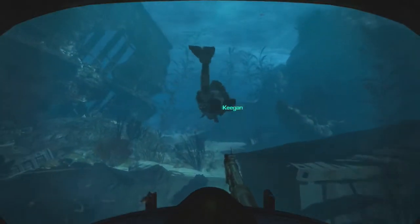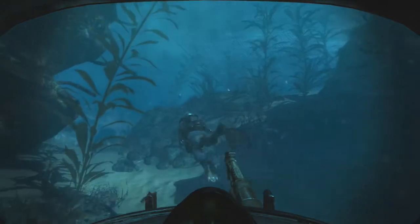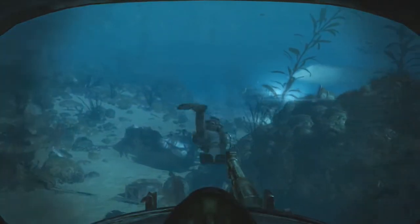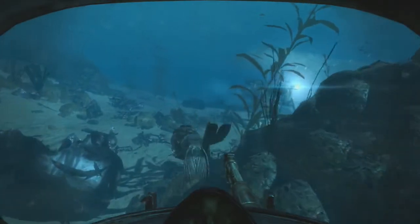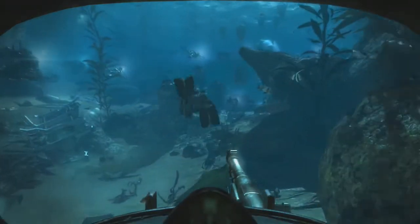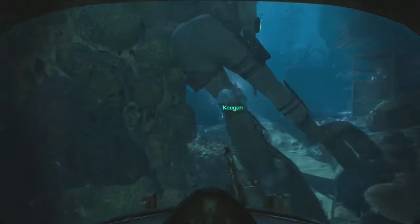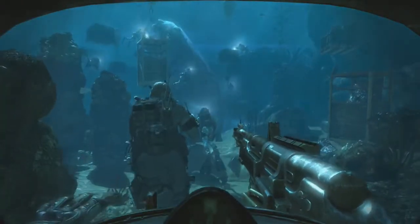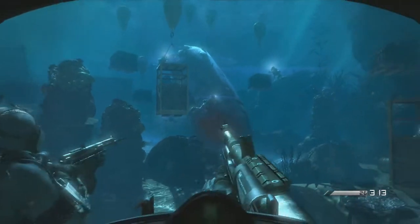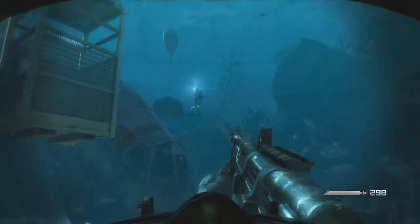Scarecrow, this is 6-2 — we're at rally point bravo, zero visual on the target. The target is on the move; you boys need to double time it or you'll miss your shot. Contact. Looks like they got what they came for. Find a good position to flag them. Looks like they know we're here.